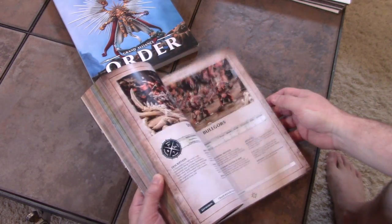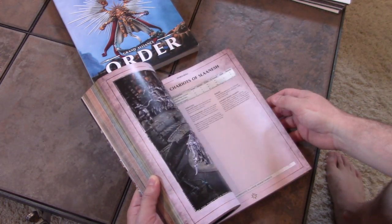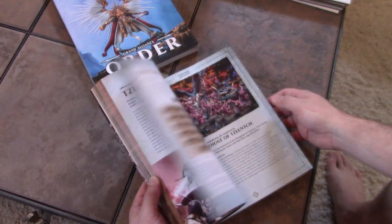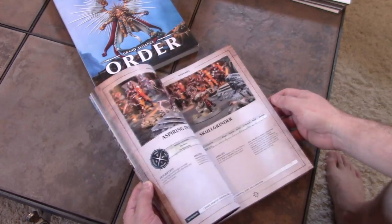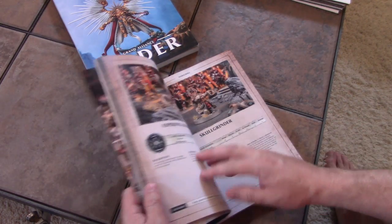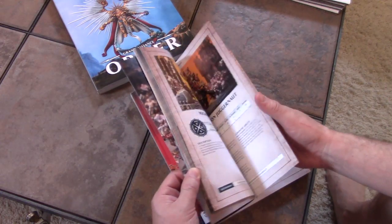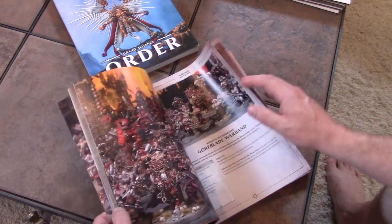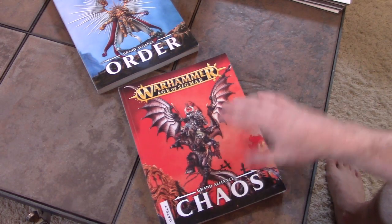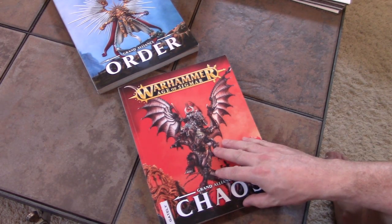This has what used to be Skaven, and basically Demons and Warriors of Chaos. The only new faction in here is the Khorne Bloodbound — yeah, I actually said it right that time.